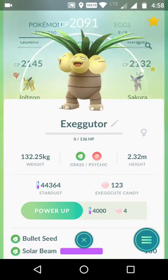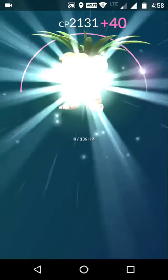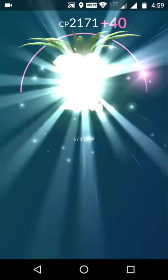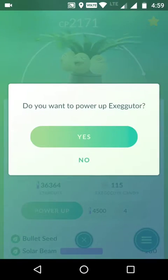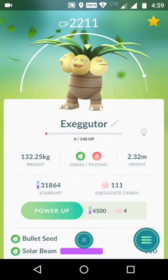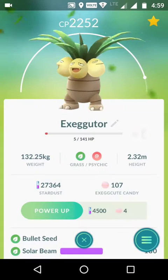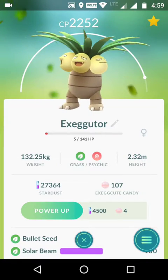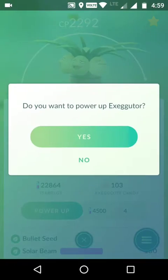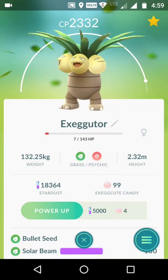Now for the Exeggutor — I don't care about reviving it, just powering it up. The rest of my Stardust goes into this guy. I need to revive and heal a lot of my Pokémon — I did one or two raids and didn't revive anything after, and many have returned from defending gyms. I'll do two 5000 Stardust power-ups if I have enough.